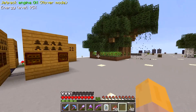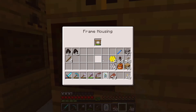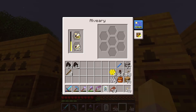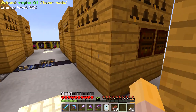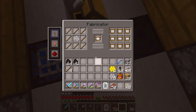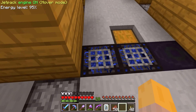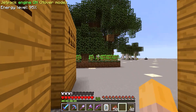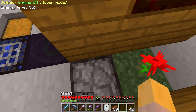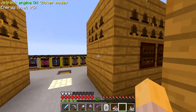I have a bunch of apiaries over here. These are all set up with routers keeping these frame housings fed with untreated frames per apiary — this is fairly reminiscent of what we did in the previous world. We have a fabricator here making the untreated frames. This wood is getting routed over from the tree farm, and another router down below inserts things in there.